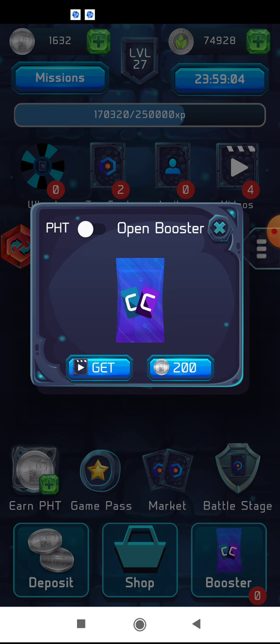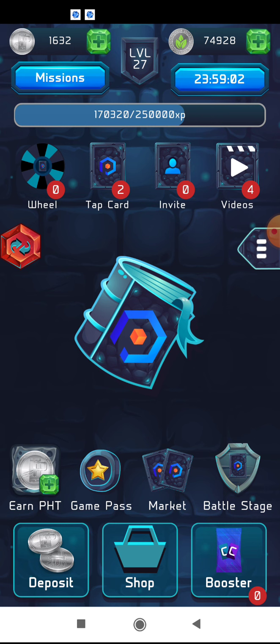In this game you have a small number of features: spinning wheels, tap card, watch videos, and open boosters. But open boosters and watch videos are strictly bound to the availability of commercials, and if there are no commercials you can't use these options — so the game is crippled.